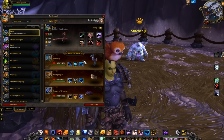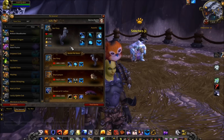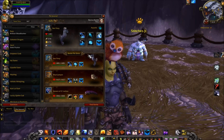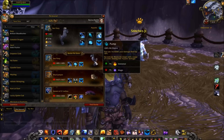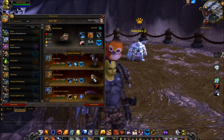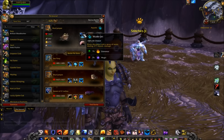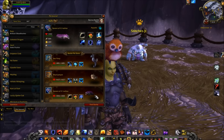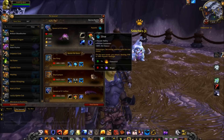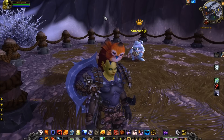On my team, in the first slot is my Sea Pony with Water Jet, Cleansing Rain, and Pump. Second on the team is the Mud Jumper with Water Jet, Swarm of Flies, and Pump. And lastly on my team is the Spawn of Gnathus with Swallow You Whole, Dive, and Paralyzing Shock.